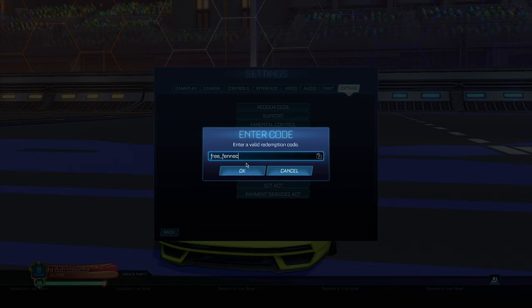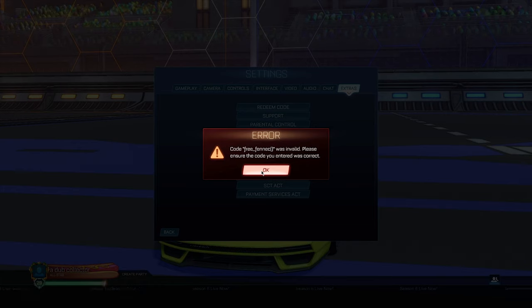In the Redeem Code field, type the same thing you renamed your preset to: 'free_fennec' followed by an open bracket. If you want a color, type it here — for example 'lime', 'forest_green' (use an underscore instead of a space), or 'gray'. If you just want a normal Fennec, just put open and close brackets. When you click OK it will say invalid — that's completely fine, it's just part of the glitch confirming it's working.